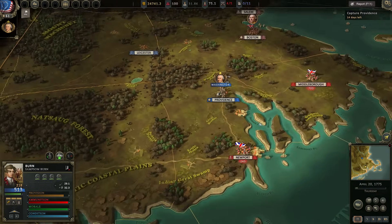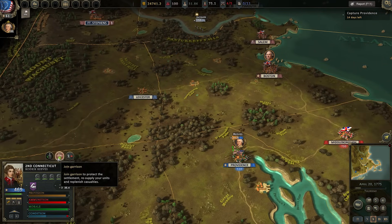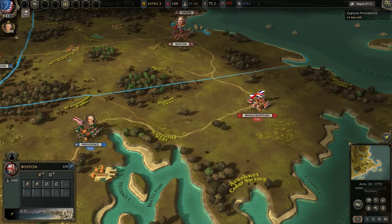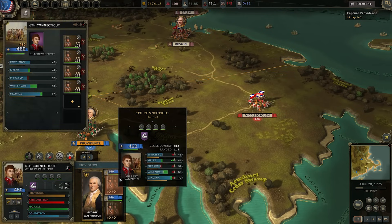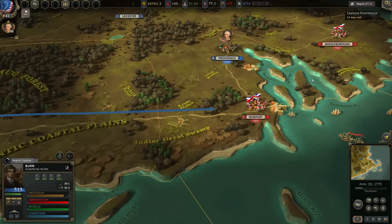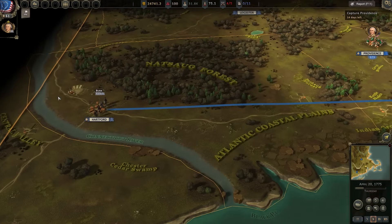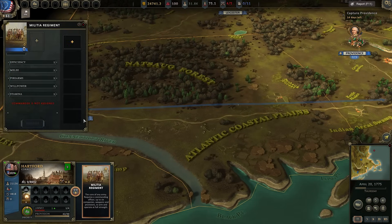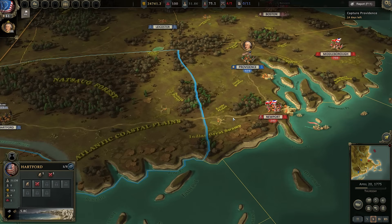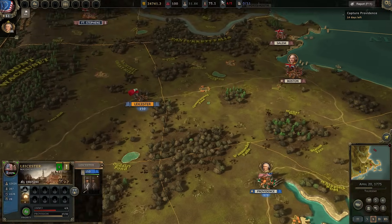Providence is taken — that's our first mission complete. The question is whether we fight for Middlesbrough with what we have; the British have 700 men, a full regiment with cannon. I'm tempted to push but I think we join the garrison for replenishment. Cavalry would have hit us hard if we'd gone in unprepared. We managed to get 48 muskets from the last battle, which is useful.